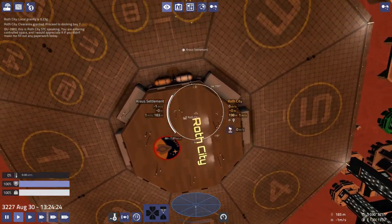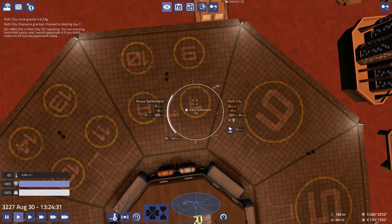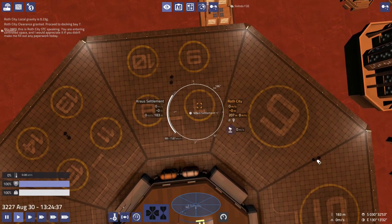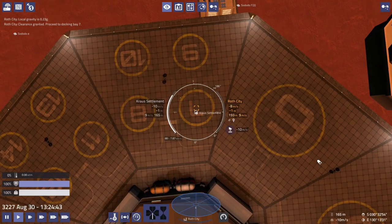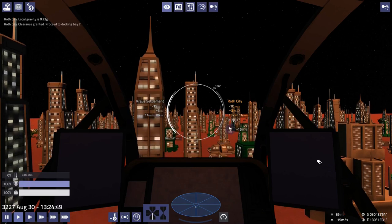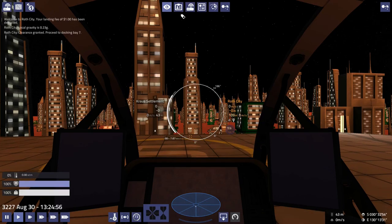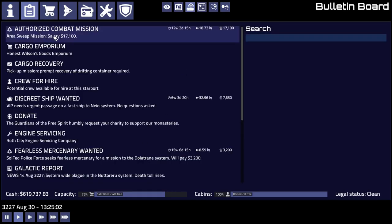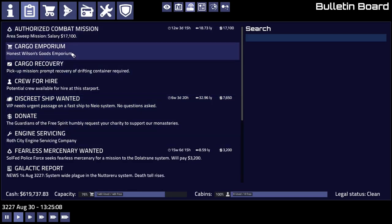Okay, level out — actual level out, come on. Let's put it down. Here we are. Let's gas up and try to sell this stuff. So where are we? Let's see — Cargo Emporium.